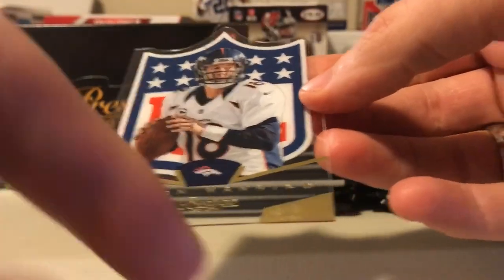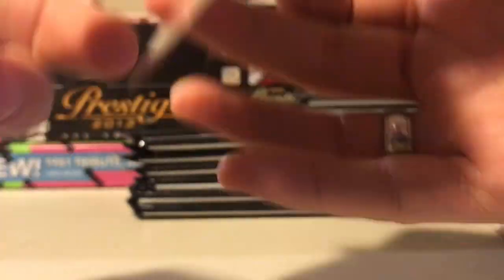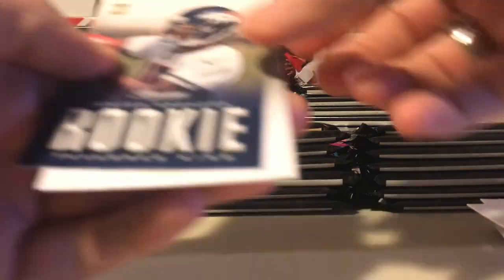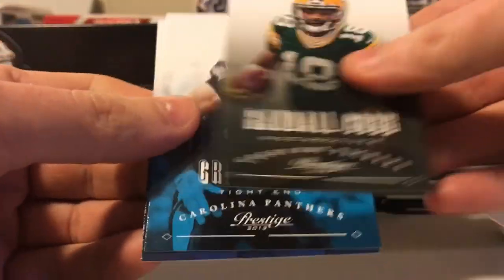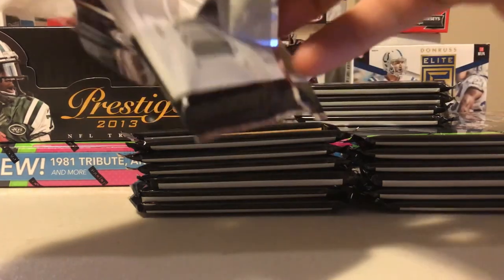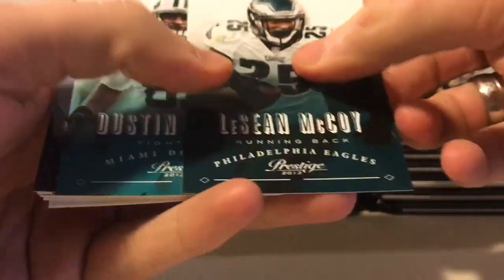Peyton Manning die cut - clear card. Looks like it already has some smudging there, which is super cool. Card number one - kind of a different insert, it's cool. Traveris King rookie, Randall Cobb, Greg Olsen, Jarrell Freeman. I kind of appreciate not having to open a bunch of Kids Reporters or Blitz cards. And they're all upside down, which is annoying.